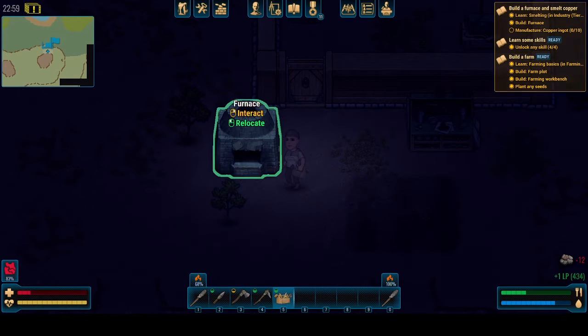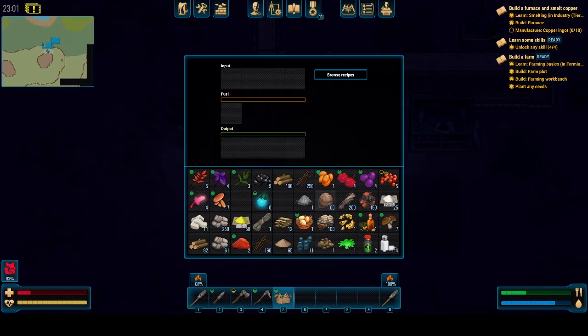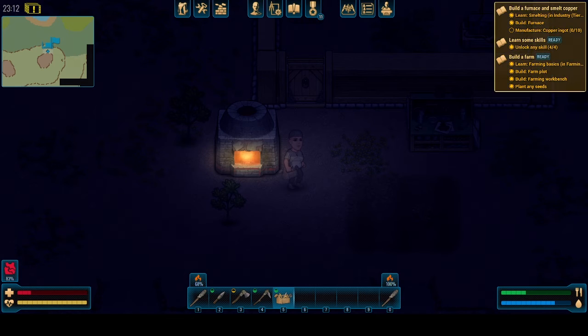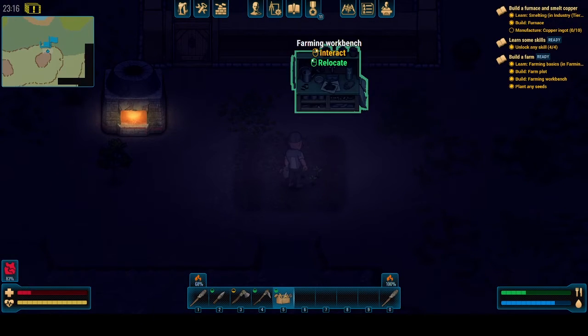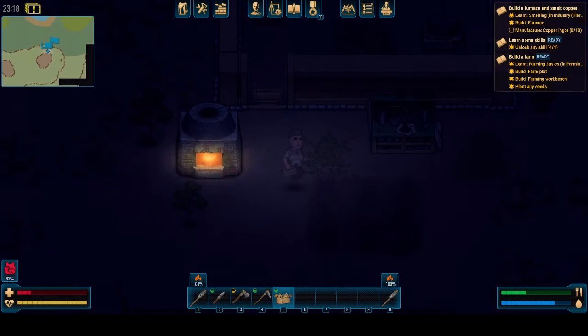So I went ahead and did a couple of things. I have officially built the furnace, so we have the furnace now. We're going to need some logs to go for it — we need to make ten of those. And then I also did our farming setup, so we have our potatoes here and then our farming workbench. Definitely took some time to get this done.